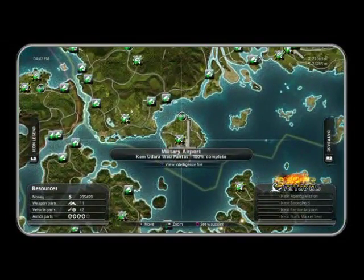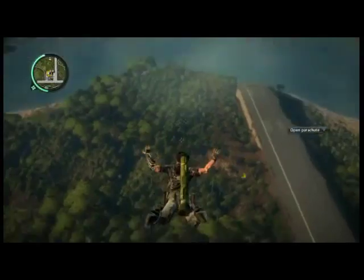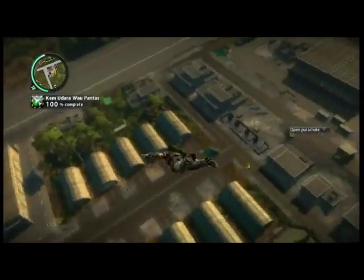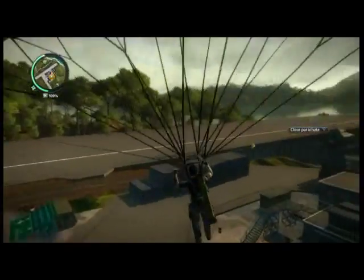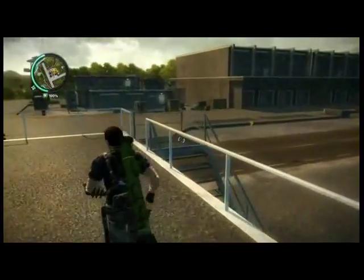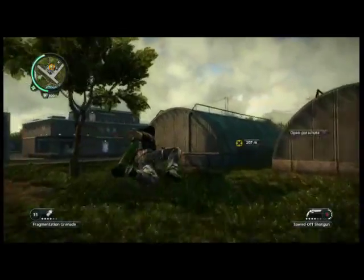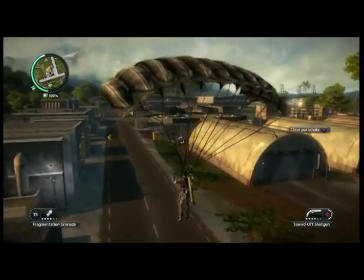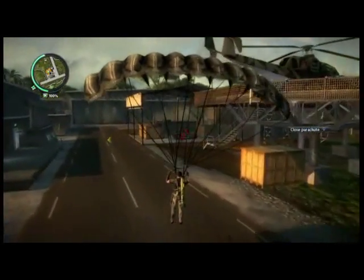This one is the MV Quartermaster — it's a Jeep-looking thing. You're going to go to the airport here. I've already completed the airport 100%. A lot of people were saying you can't get this car anymore because it's a military vehicle you should have grabbed at the beginning of the game. I was getting so annoyed. But here we go into the airport, heading to the helipad. The vehicle spawns here every time — definitely replicated. It should not have any problems if you're missing this vehicle, it's right over here.